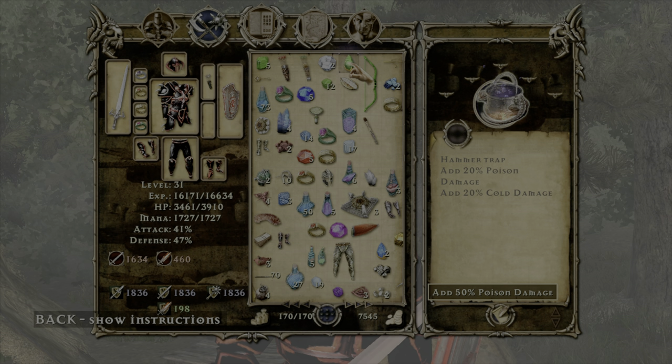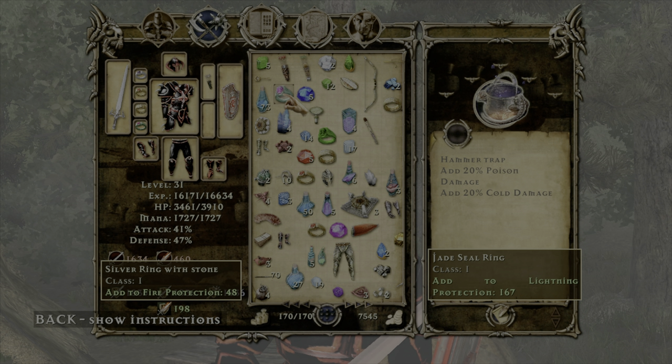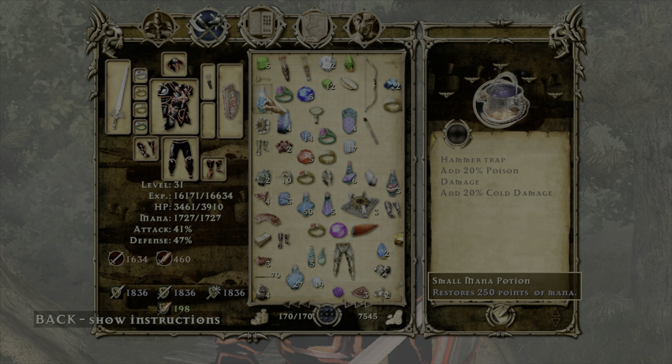50% poison damage. We have some of those major gems that can add just a ton of damage.